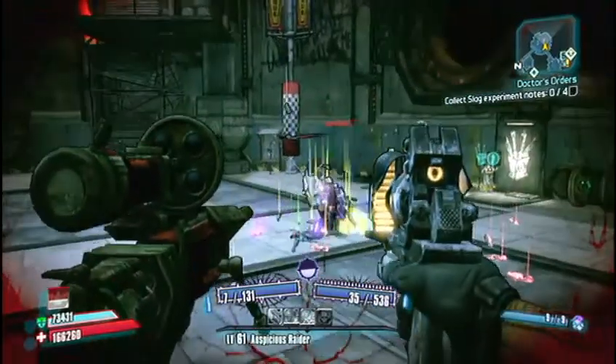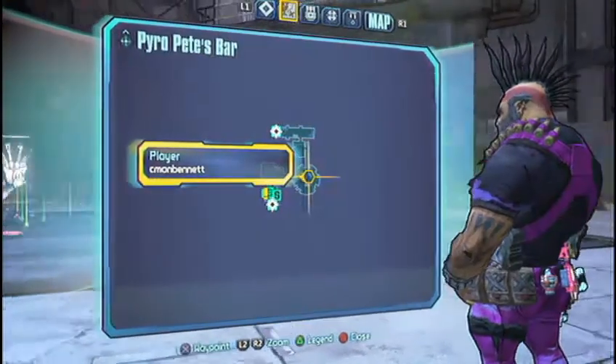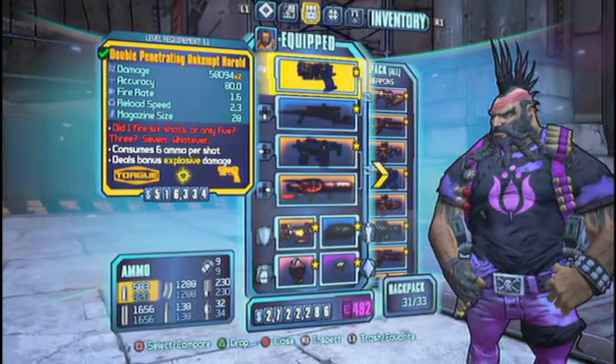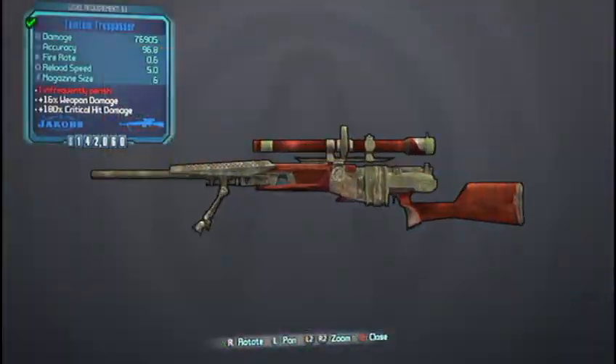And there it was. I think the splash damage on the Herald is what was hitting his shields, but I could be wrong — I don't know for sure. But there's the Herald, and the Trespasser, which is a pretty cool sniper rifle — it's pretty fun.